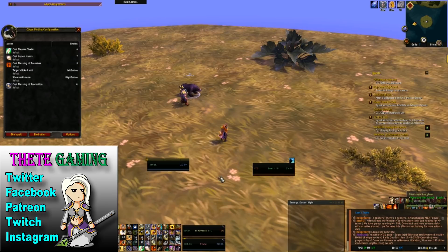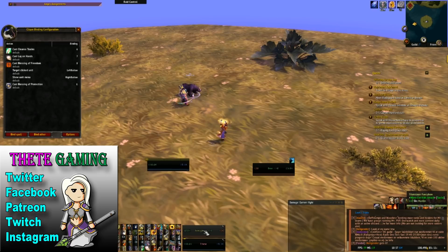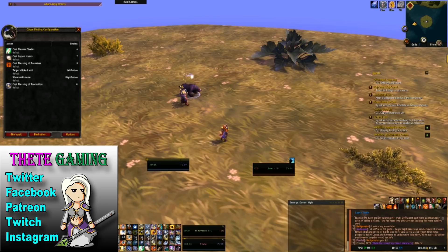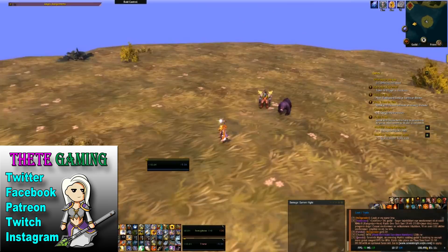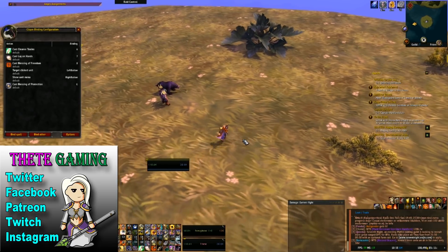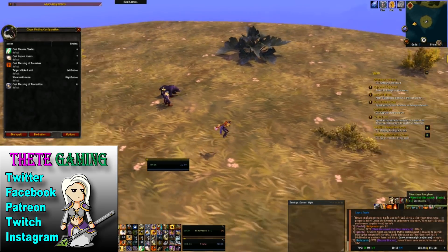So if I wanted to cleanse him, all I have to do is put my cursor over Fancybo's bar in the UI — the party area — and if I hit six it will cleanse him. As opposed to doing it normally, which would cleanse the bear, and if I have an enemy targeted or nothing targeted it will cleanse me.